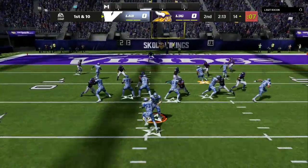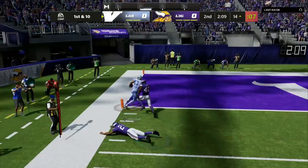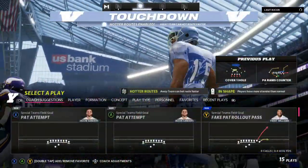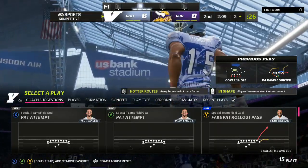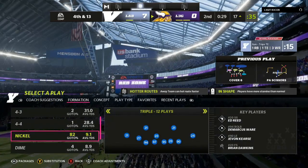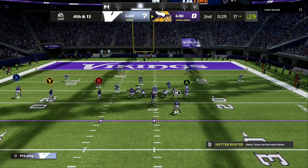Here we go in the red zone — one high safety, that same man coverage type of look. You can do the inside route where they can't press you, either a slant or a quick in route. I like to have Short Route Elite on my inside receivers, as it's going to help them release and get a speed boost at the line of scrimmage.